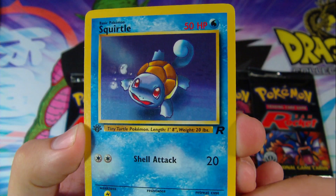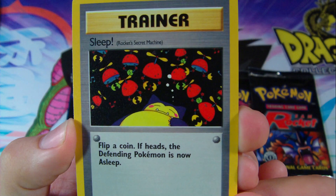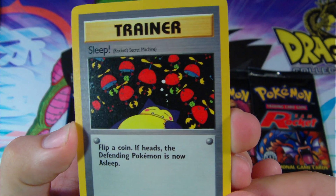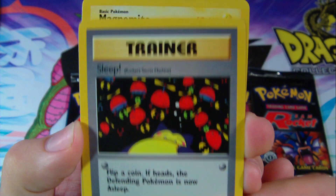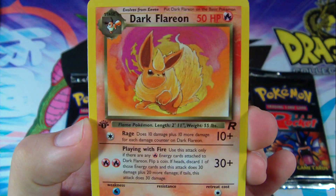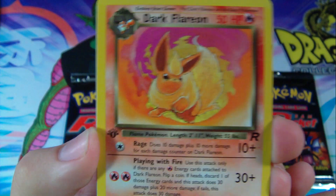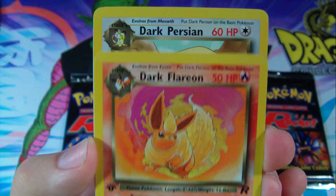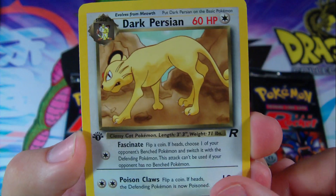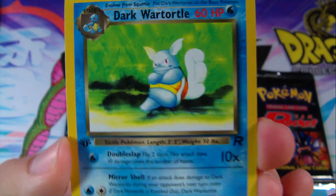Dark Blastoise was definitely one of my favorite cards. With a Snorlax and a whole bunch of Team Rocket secret machines. A Magnemite. A Dark Flareon — look at that awesome art. Cool. Dark Charmeleon's pretty awesome looking, too. Then a Dark Persian. And a Dark Wartortle. Sweet.